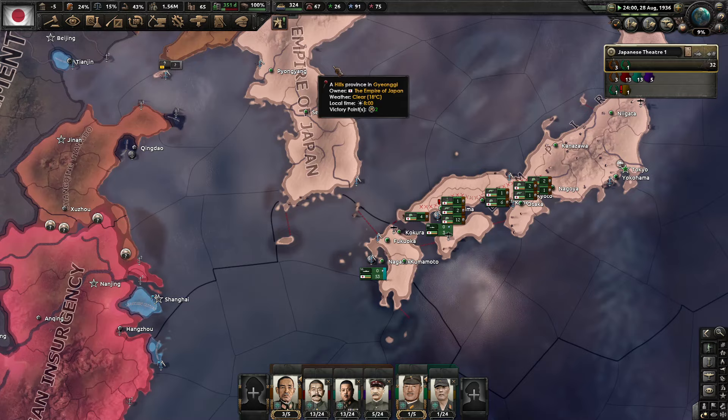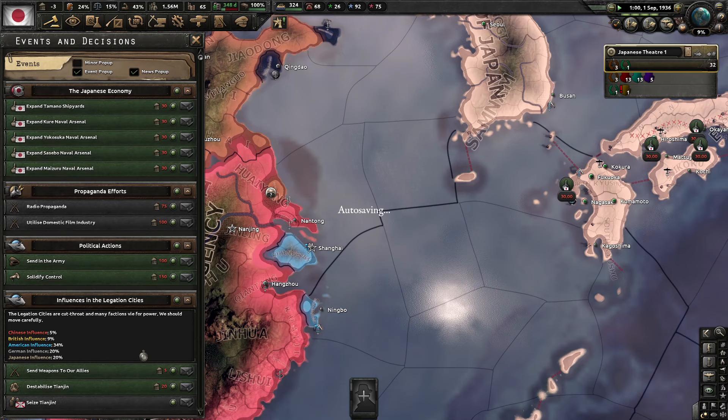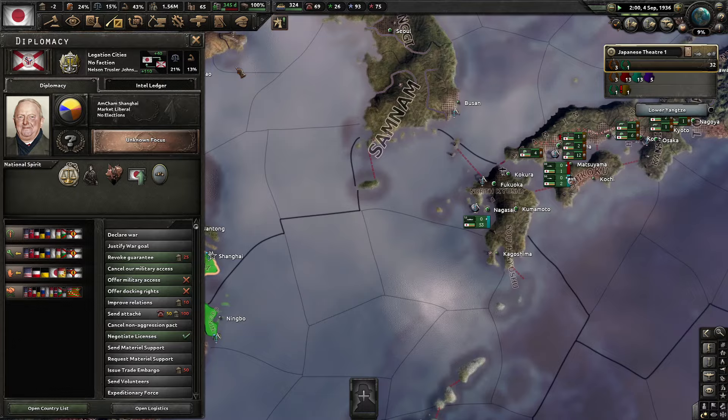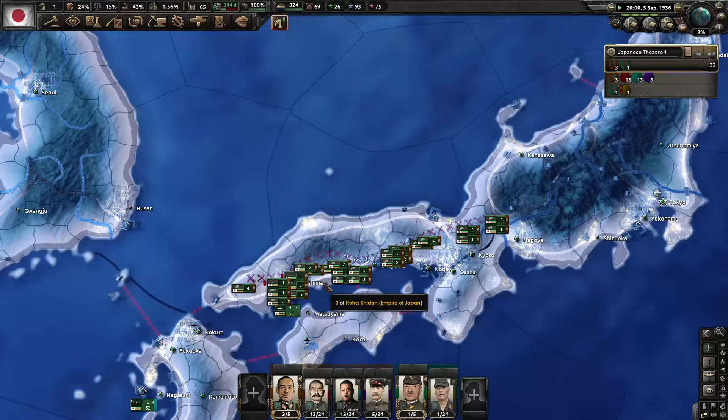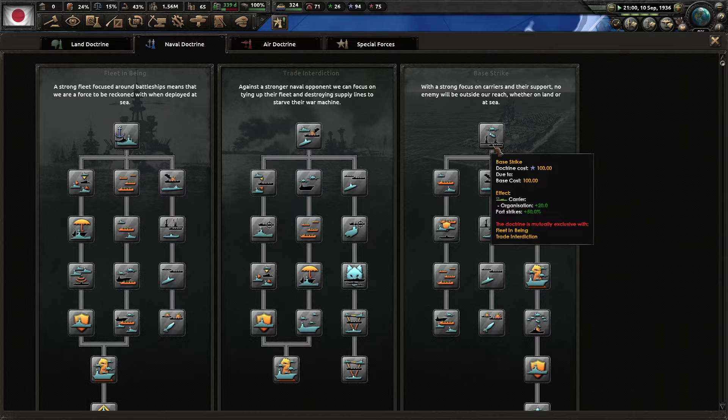We've got 19 more days on the Long War Doctrine. We have enough to send to the Legation Council — getting the national populist strength up there. For the navy, we'll most definitely be doing fleet-in-being or base strike with a strong focus on carriers. Even though these carriers are not that great.